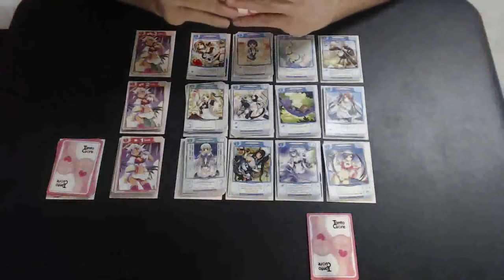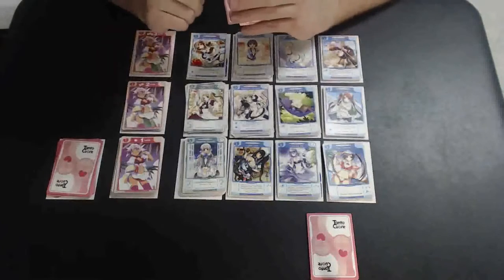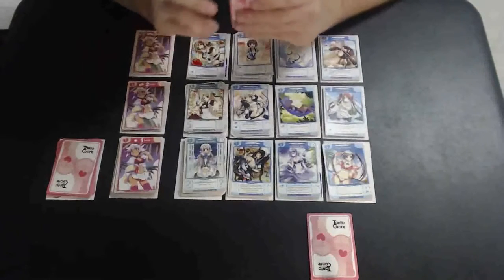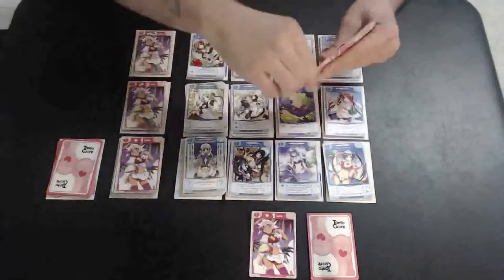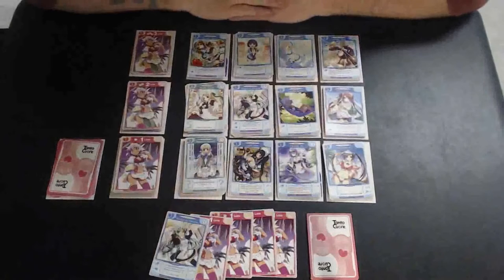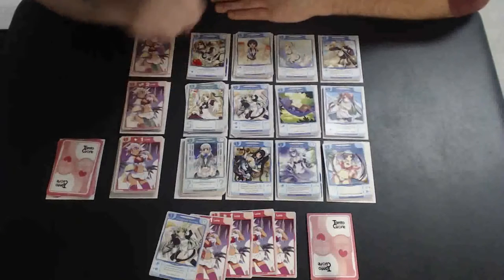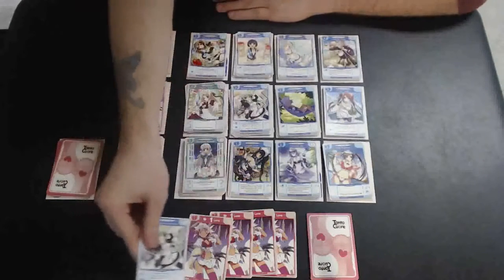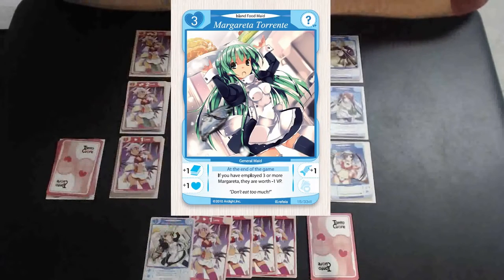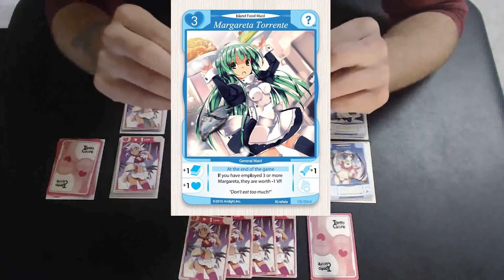Now we are going to learn how to play maids. Every turn, you have the opportunity to play at least one maid. Every turn you begin with one serving, which is the cost required to play a maid. I draw my new hand — I have four cards and a Margarita. If I want to play Margarita, all I have to do is use my first serving. With Margarita, I play her and she will draw me a card, gain me one serving — which is great because it recoups my lost serving — and gives me one love.